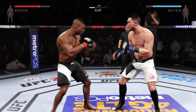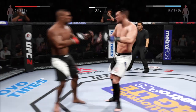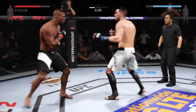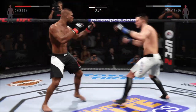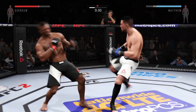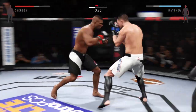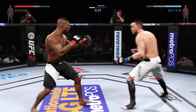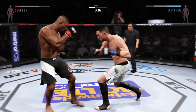Do it again, baby! Nice move — there you go. He was able to cover up and block the body shot. Drive for that takedown. Big uppercut. 30 seconds. Head kick. What a jab. Really threw everything into that uppercut but fell short. Solid shot to the body. He hurt him with that hook.